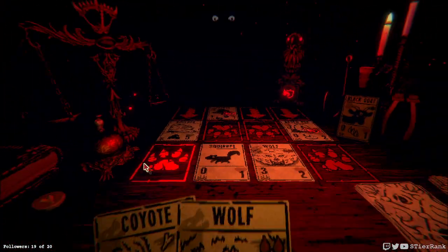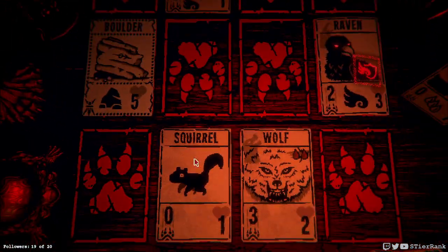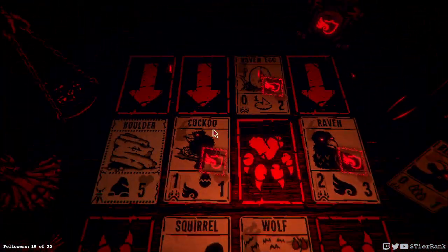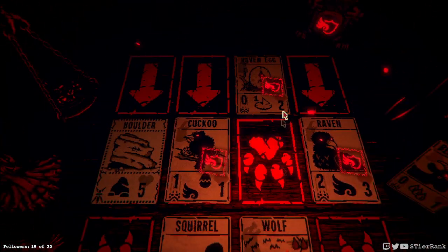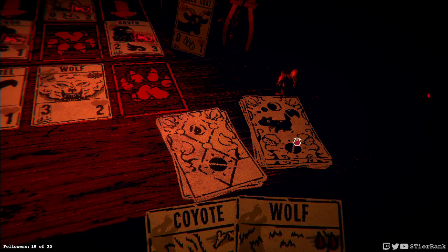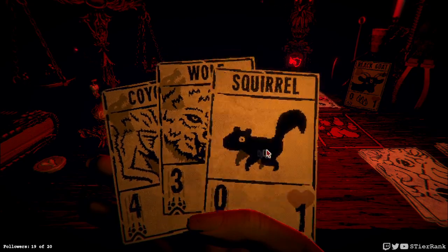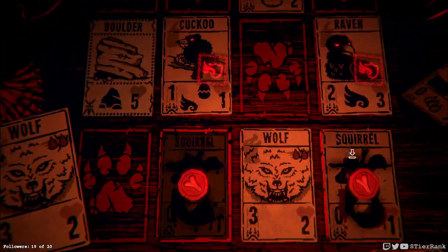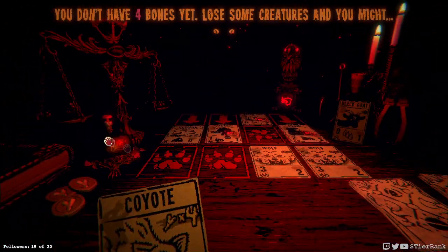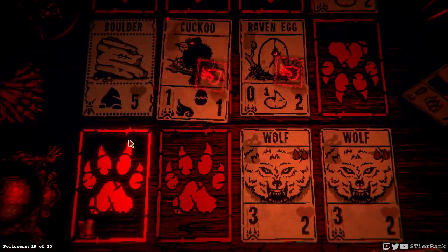Cuckoo is going to be a problem because you know it's going to put an egg in front of us that we're going to have issues with, and it's just going to get airborne damage over and over. I'll put a squirrel in front of it for the moment — maybe I'll block the egg. That wolf will take out that raven. We need to draw again and we'll put a wolf in front of that raven — I think we'll be set. And we'll be able to play our coyote soon.